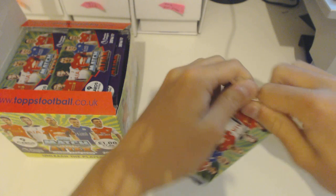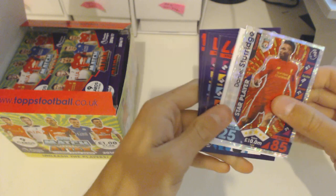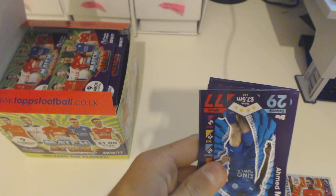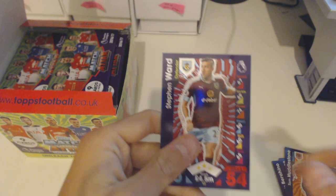I'm really excited about getting some of those new 101 clubs from the previous years. First packet in — for me it's always the really lucky one. But no, we've got a Sturridge star player from Liverpool. What could be better? We've got Moussa, Herrera, Walshide, Munir, Barahino, Watson, Hullsfield, and Ward. That was quite a poor packet.